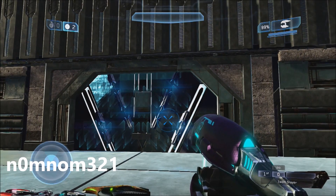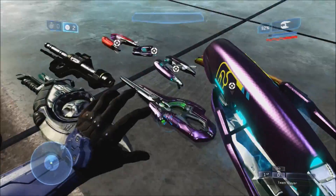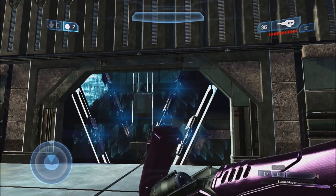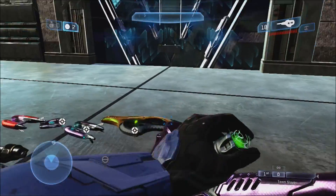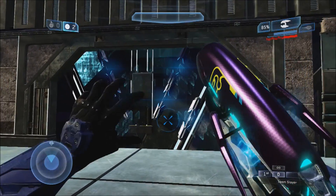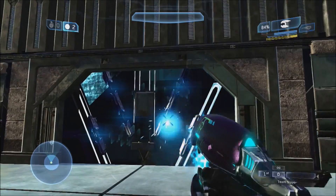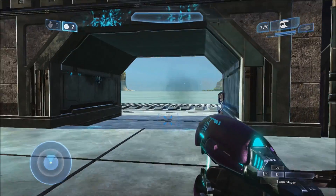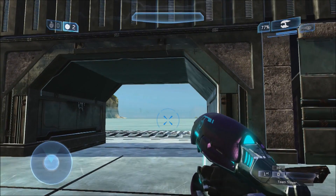So here we go — you just shoot it for a bit, grab another weapon because yours runs out. As you can see, it's starting to make visual effects like it's breaking. This one takes a little bit. Soon the door will be broken... and boom, the door has opened.